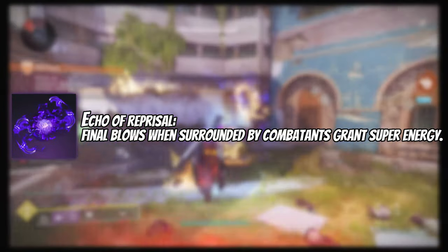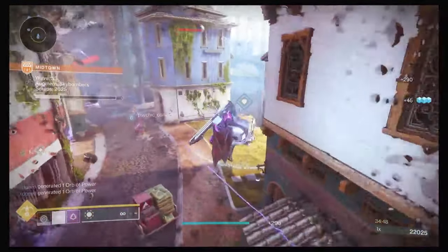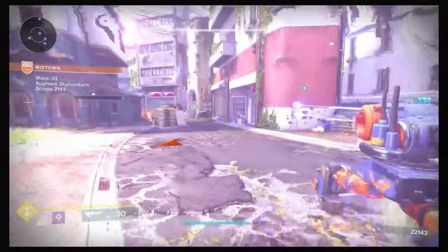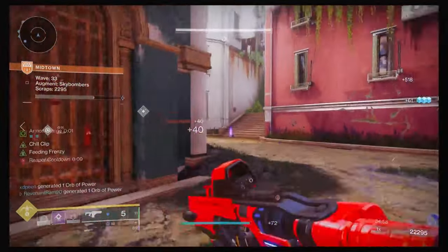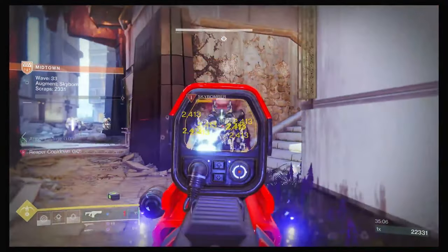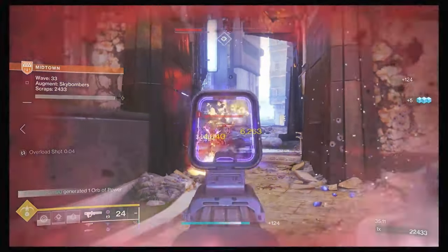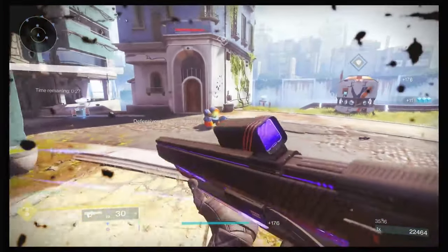For Fragments, we start with Echo of Reprisal: final blows when surrounded by combatants grant super energy. What I like to do is throw my Tether, let everything get anchored so we get our 50% back from Orpheus Rigs, then jump into the mix and get even more super energy from being close to defeating those targets — it stacks. Early on, diving into tethered enemies with Recluse got my super back very fast.